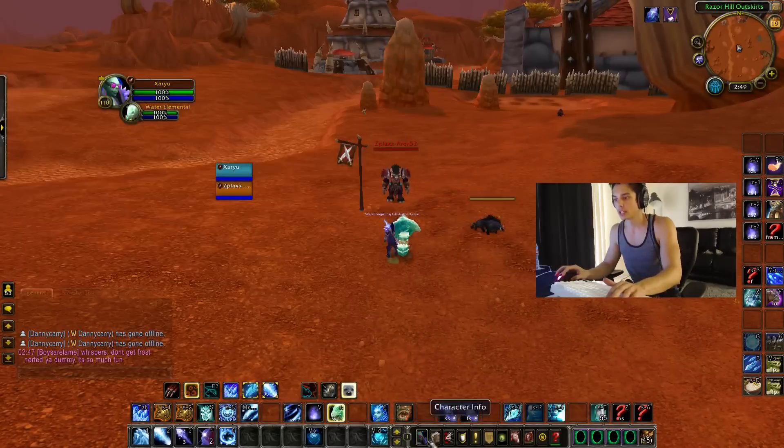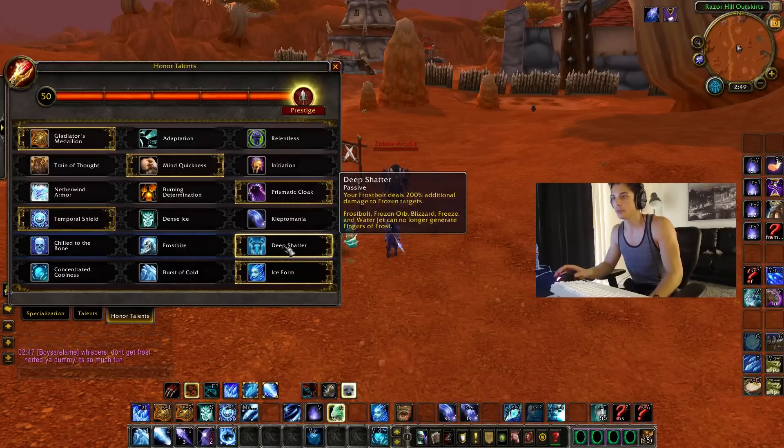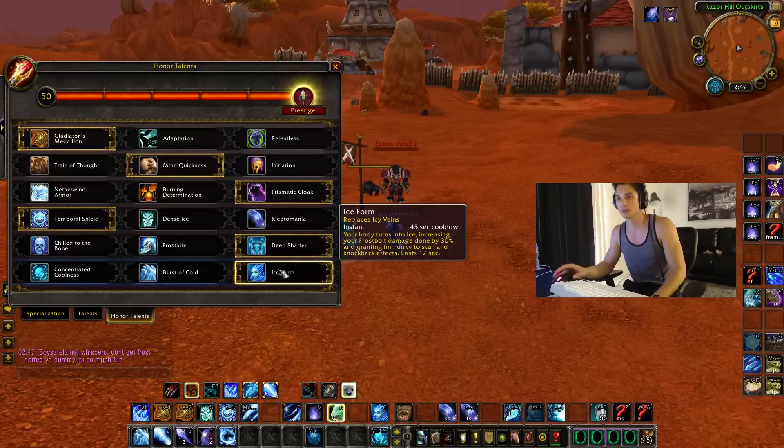I have 20% increased frost damage, I have 30% increased frostbolt damage, and then we have when your frostbolt deals 200% additional damage to a frozen target. So when you hit something frozen with your frostbolt it's even bigger. I'm getting huge deep shatters with 200% increase, ice form 30% increase, and chill to the core 20% increase.